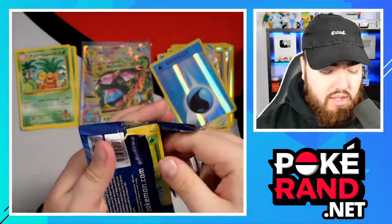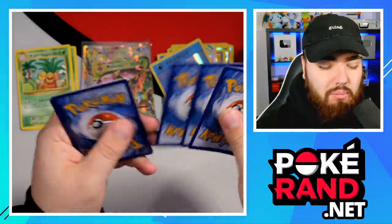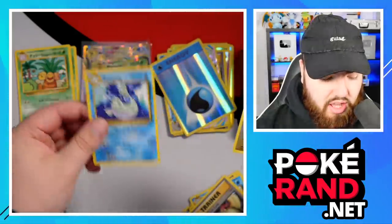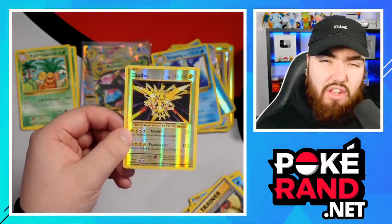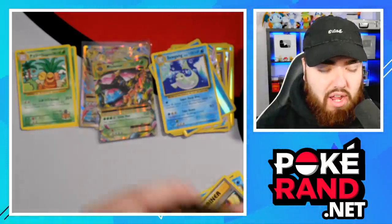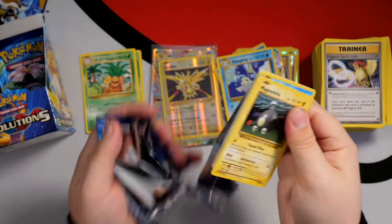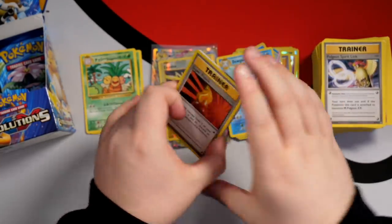We have a Reverse Holo Water Energy and a Mega Venusaur EX — let's go! It's not the full art, but it's still a really cool card. I wish they'd just done the Venusaur and Blastoise holos. The 25th anniversary is coming up soon and people are speculating they may do a Neo reprint — Neo Genesis, etc. I don't think they will, but that would be awesome. We also have a Zapdos Reverse Holo Rare, which is nice — we still have no regular holos yet, which is crazy.